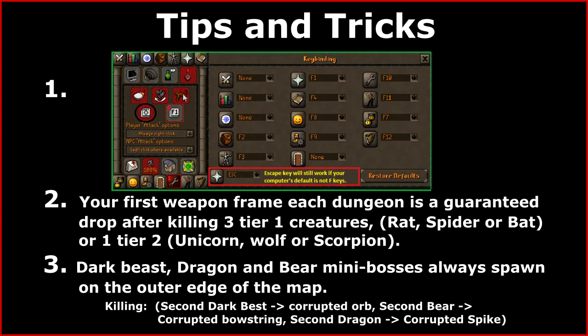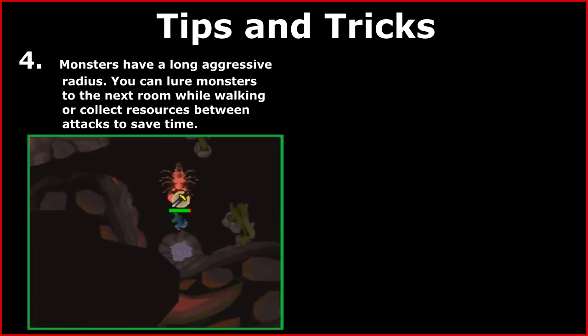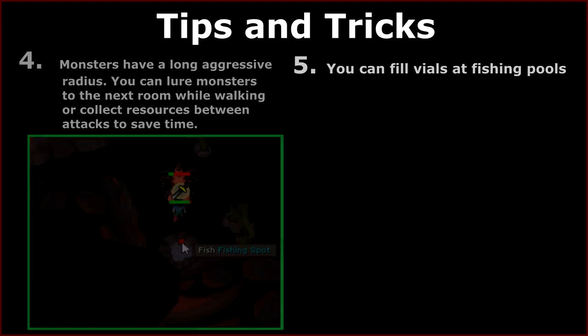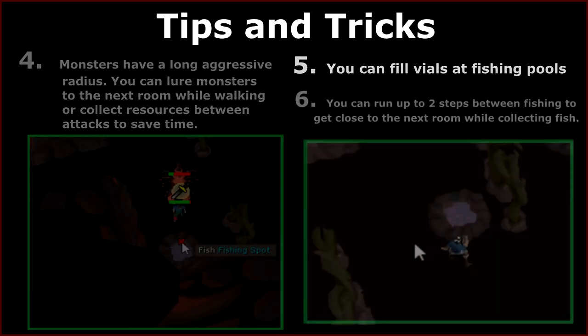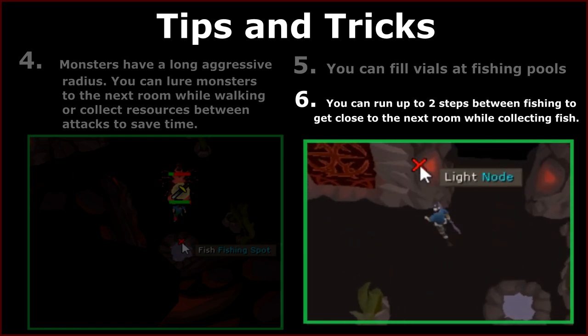On your screen are a few tips and facts about the gauntlet. I recommend using shift drop click and setting up hotkeys. You can also save some time by luring and attacking monsters while you're walking and collecting resources, filling vials at fishing pools and walking towards your next room while fishing.